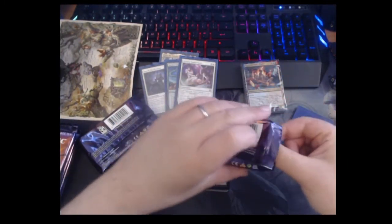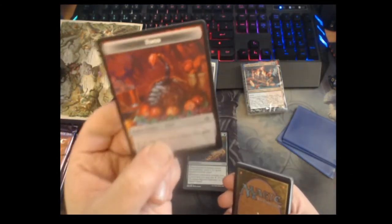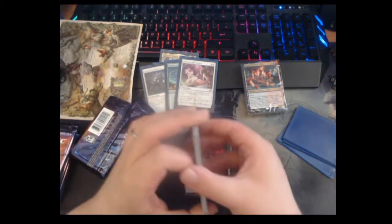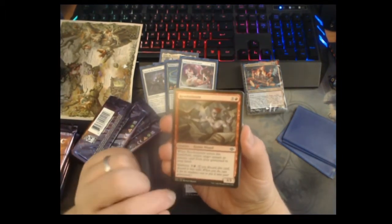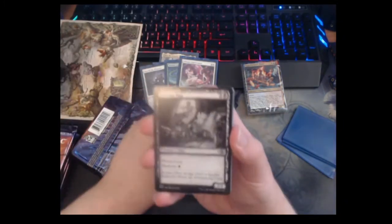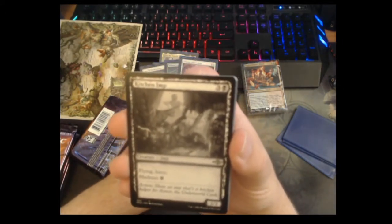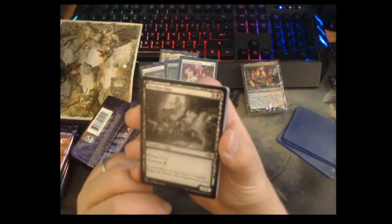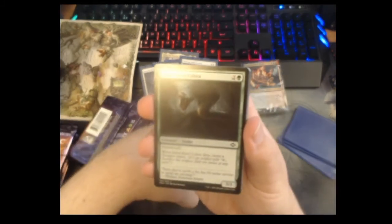Next one — we got a food token. I really like the food token in this set because of Asmoranomardicadaistinaculdacar. Revolutionist — this is Anarchist but modernized, you can cast it and get back a sorcery, it's fine. We got our first sketch card — a sketch Kitchen Imp! It shows the Imp as a kitchen helper for Asmoranomardicadaistinaculdacar. I love sketch cards. Flying, haste, madness for a single black — this is probably a more Modern-playable card than people think. Jewel-Eyed Cobra — three mana three-one, when it dies you make a Treasure token. Snake tribal will play this.